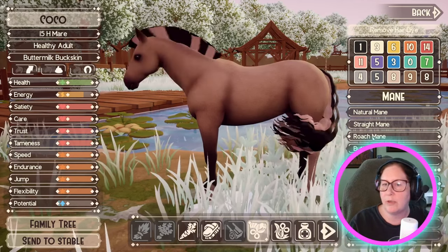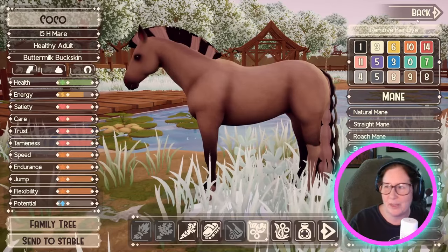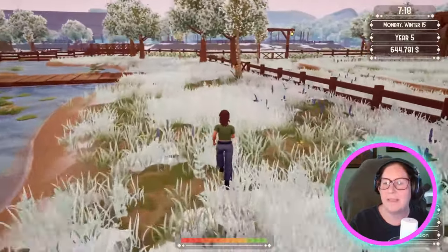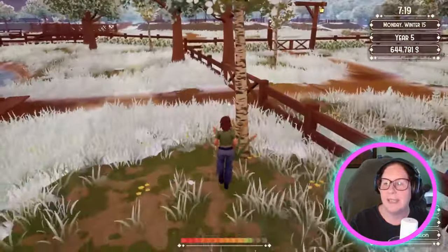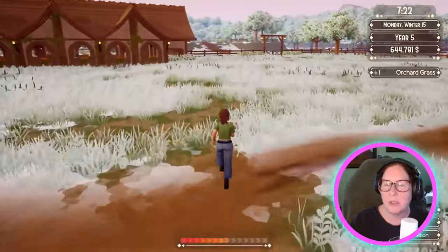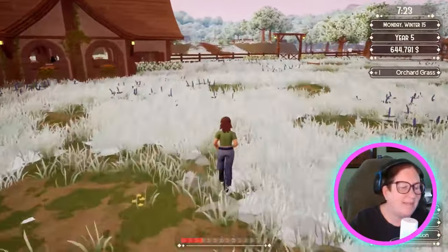I can do the roach — make her look kind of like an Icelandic. That looks so cool. And I think I have some babies. I think these are my Pintalusas — pretty sure. If not, I'm on the wrong side and I'll just start over again.